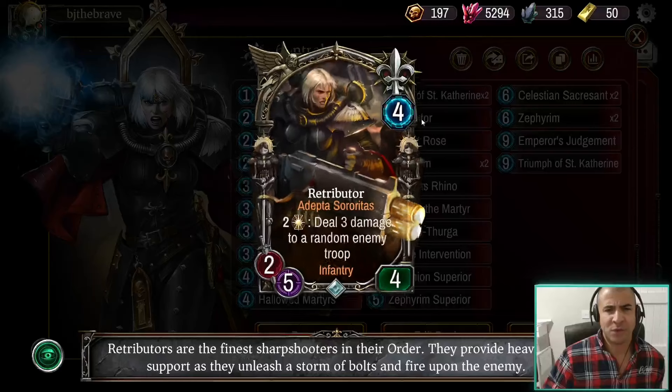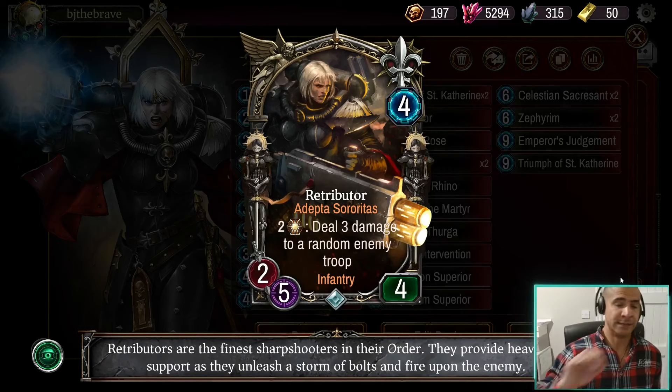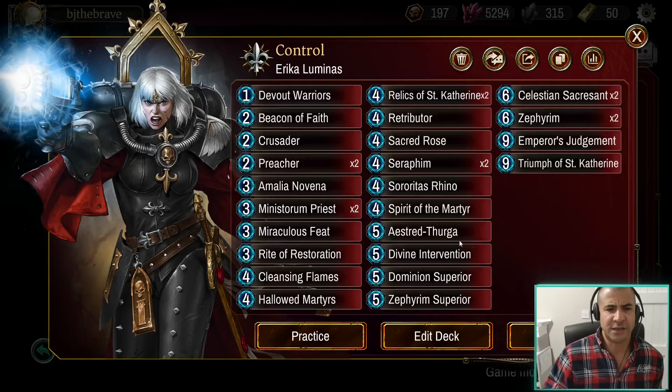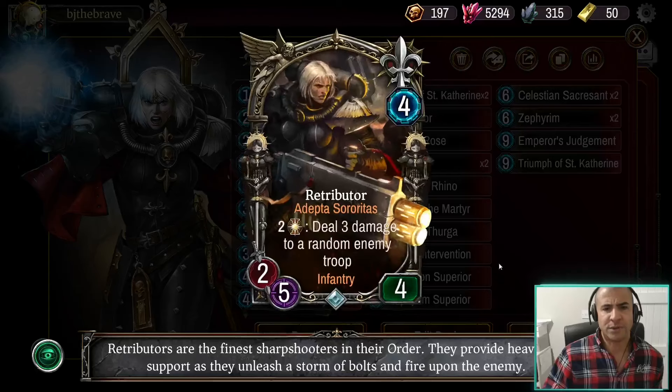We've got the Hallowed Martyrs in for the long game, and we've got the double Relics. I have got one single Retributor. Right now Retributor is quite good in the meta — there's a lot of stealth units with three health which this can get rid of, plus lots of three-health units like Peel Guard, Drones, or Sisters stuff. Retributor is pretty good right now, and it's removal on a stick. Unlike Cleansing Flames — with Retributor, you're actually progressing the board, and it only costs two.